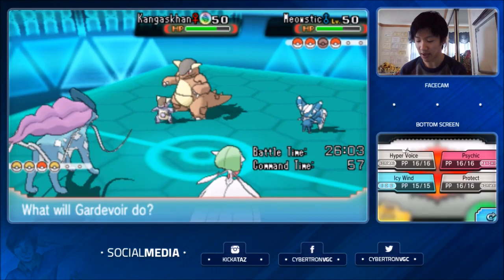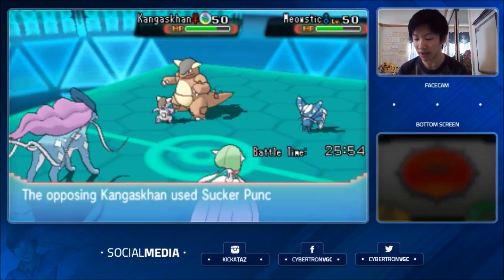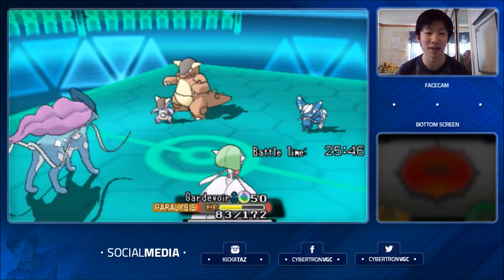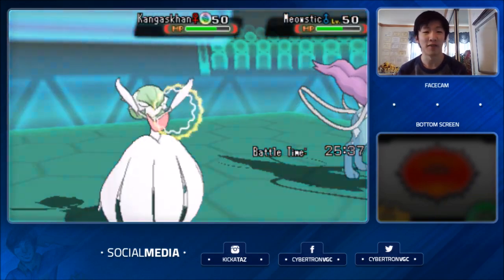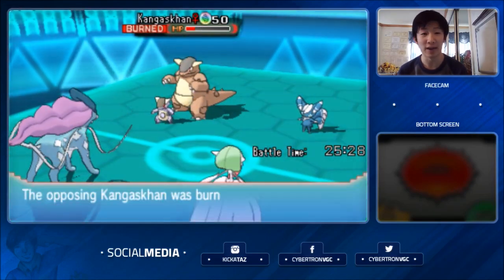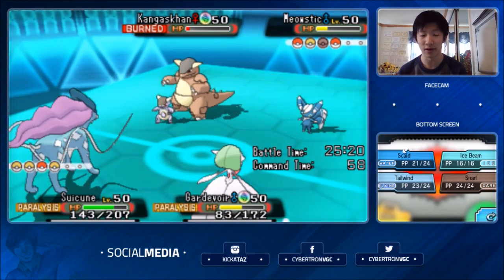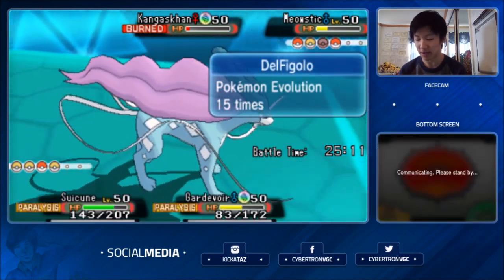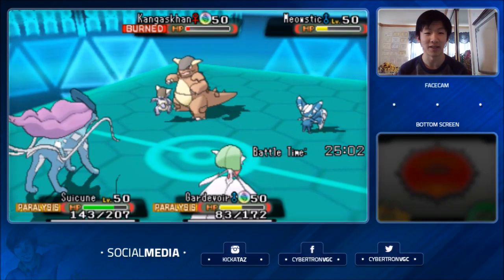I'm going to Scald Kangaskhan again and Hyper Voice. Terrakion in the back should be able to seal things up. Kangaskhan just continues to Sucker Punch — I really don't understand these plays unless it doesn't have Return or Double Edge. Meowstic continues going for Confide, decreasing Suicune's Special Attack. Gardevoir gets the Hyper Voice off at minus one Special Attack, still doing a nice amount of damage. I finally get a burn with Scald after three attempts — that's going to seal the game. The best way to deal with Prankster Pokémon with no offense is to just attack around them — that's why Thundurus is such a good Prankster user, having access to Thunderbolt and HP Ice.